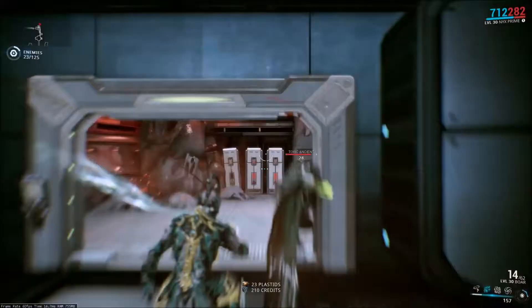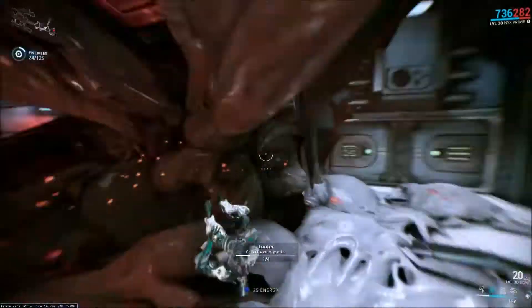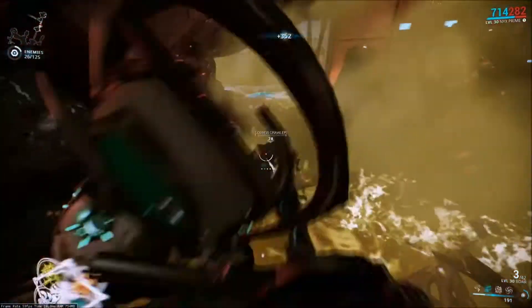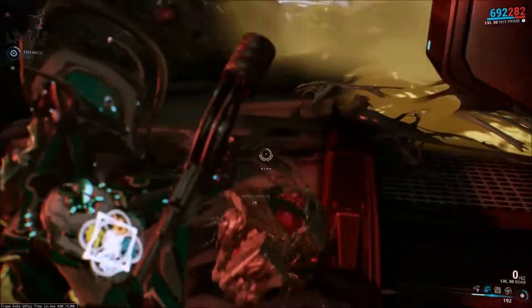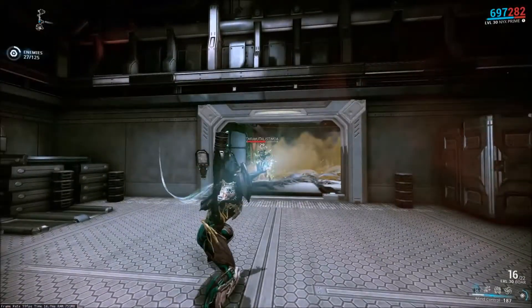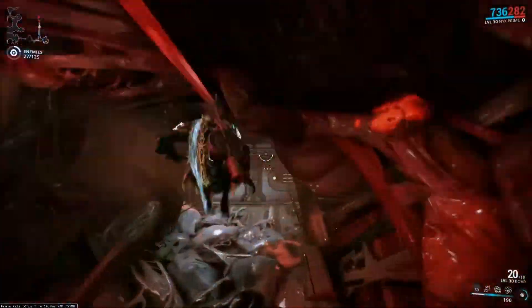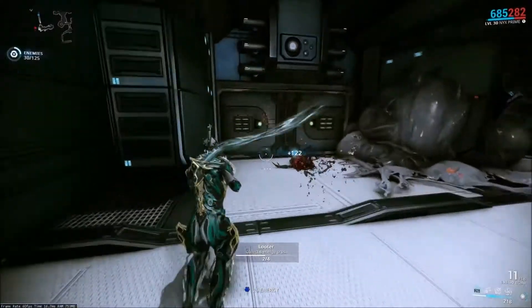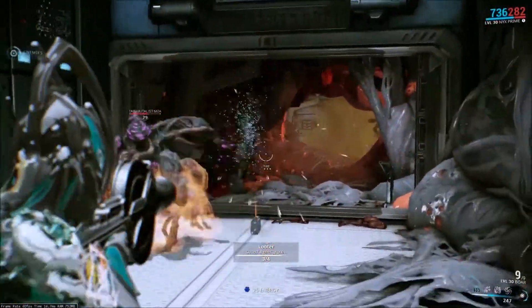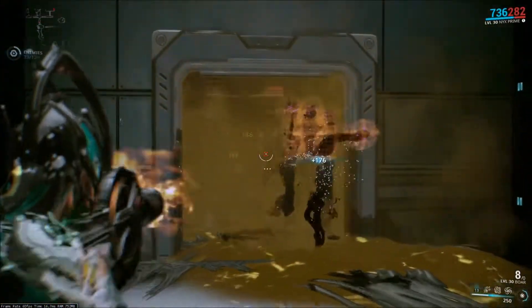This weapon was re-released after being taken out of the game a long, long time ago. It was re-released in update 17.7, and the only way to obtain the blueprint was to fight Drakkar troopers on Uranus. I don't have a big problem with enemies dropping blueprints — I think it can be kind of rewarding. My issue is that this gun is fucking mastery fodder at best, arguably the worst shotgun in the game, and it drops off of enemies on a planet that is way too far into the solar system to have justified this.